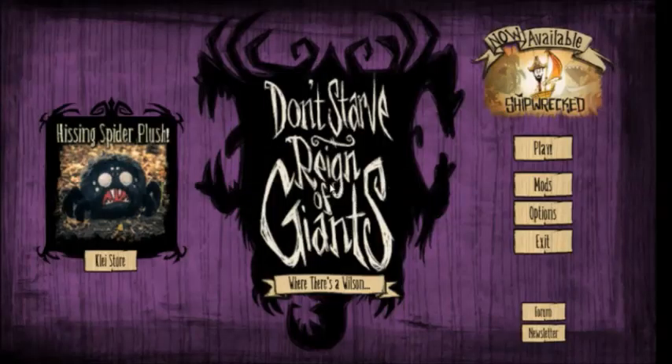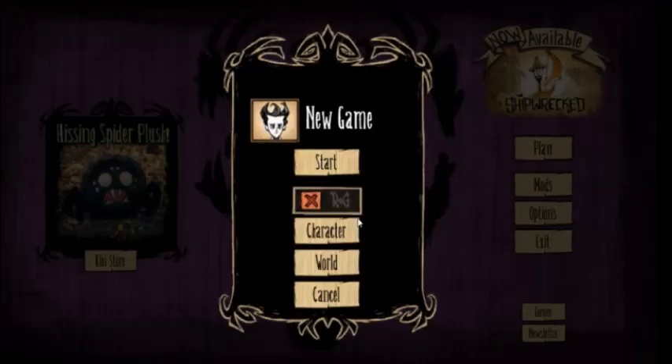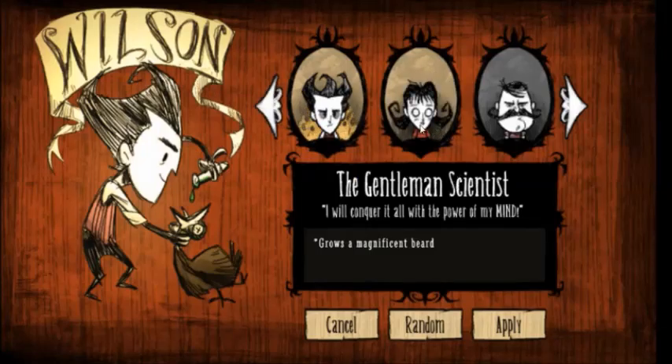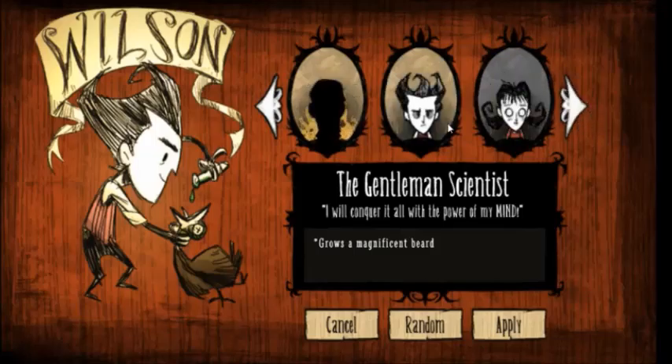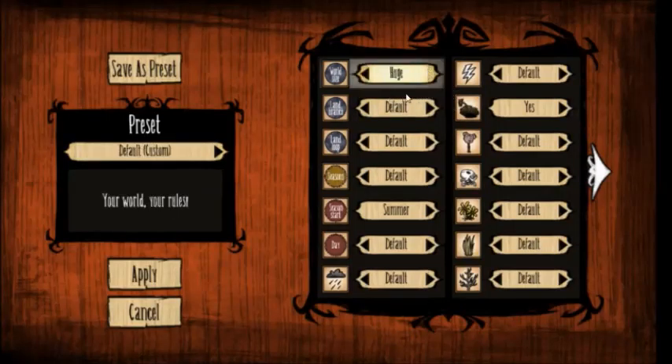The only thing I know about the normal Don't Starve experience is that it's mainly about the seasons — there's only summer and winter, and you don't burn to death or freeze to death. So we're going to try it without Reign of Giants. I'll use this character — Wilson — the first one, and also the only one I've played with. I might make it a huge size world so I can play for longer, though in a huge world it's hard to find things.